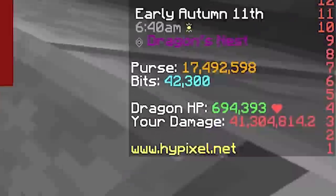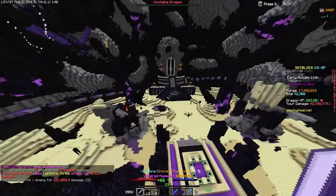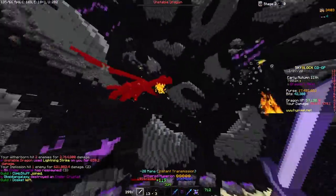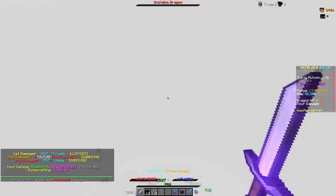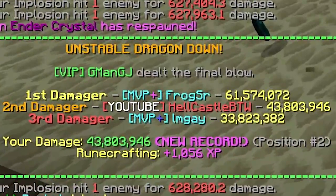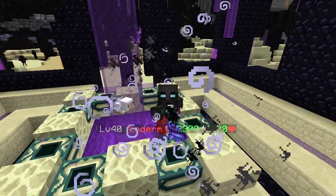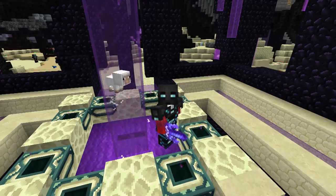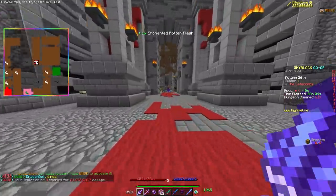Ghost damage is damage, but it's not. It increases your damage counter, which matters because that's what you're getting rewarded from, but it actually deals no damage whatsoever to dragons — meaning you can get crazy high numbers. Because everyone who can afford a Hyperion is regularly using it to do dragons, clearly. What else are they going to use it for?